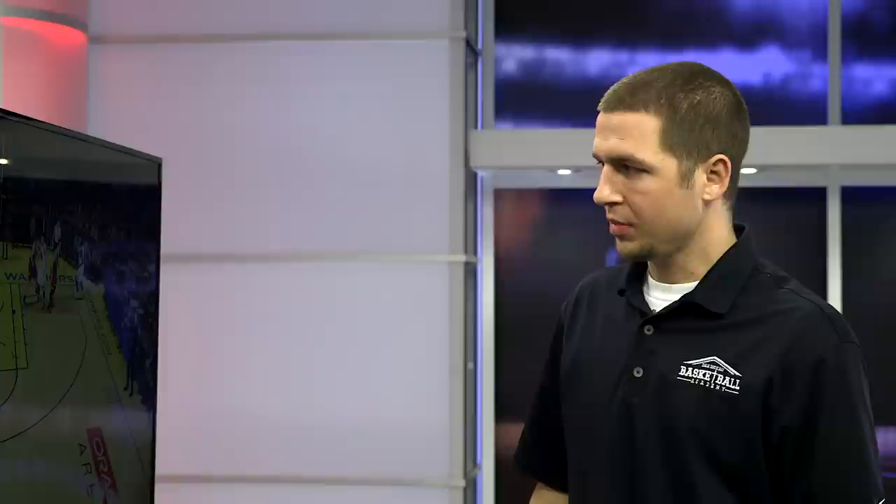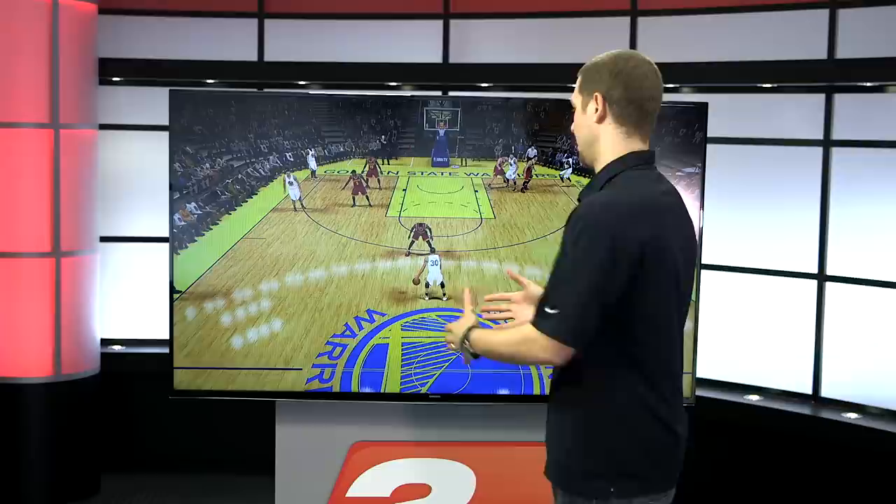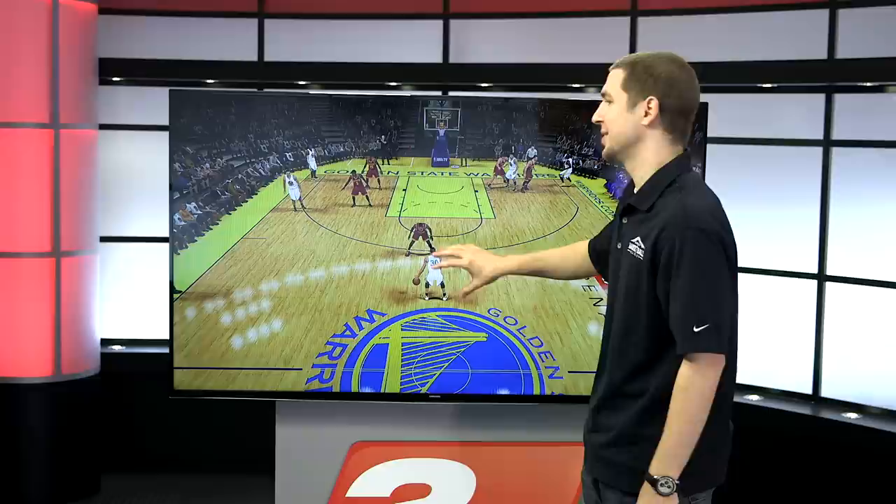You see NBA coaches do this. So now we've got four across. From here, we want to call a screen roll — a pick-and-roll with our big, in this case Andrew Bogut. Why Bogut? It's because he's currently guarded by Mozgov. Mozgov's a rim protector, a big seven-footer. We're going to play this from the top. Why call a screen roll at the top? Because it's the hardest to defend and the hardest for Mozgov to trap from in this scenario.